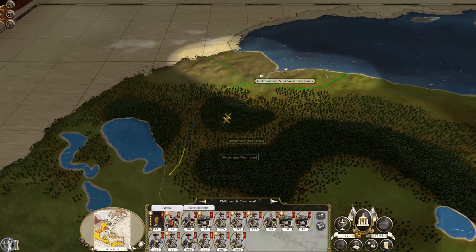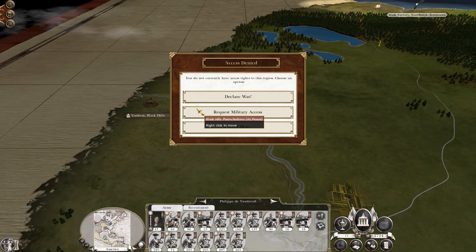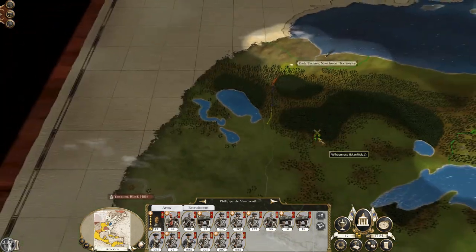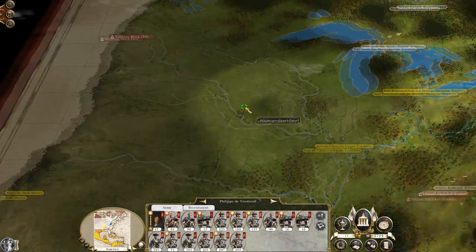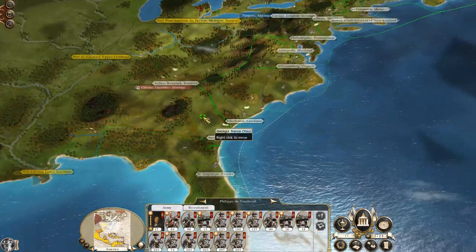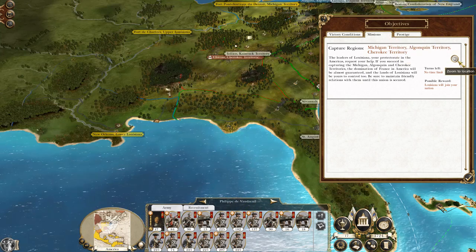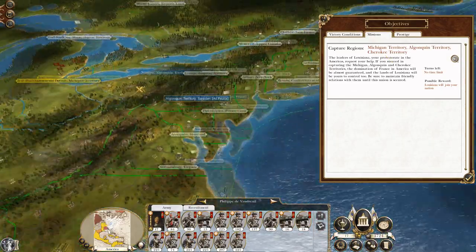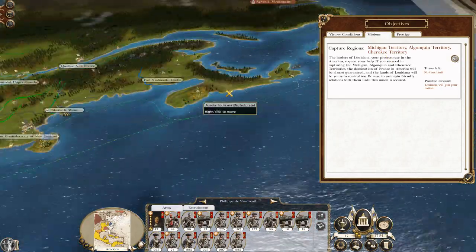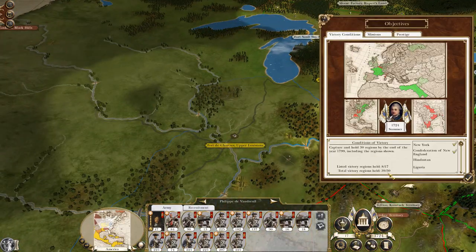The guys in the Black Hills absolutely spanked me last time, so I might actually not bother with them in this campaign — they might as well just be fine. I'm pretty sure I don't need them for my objectives. Louisiana will join my nation if I capture Cherokee territory, so I might end up getting all this back, which would be cool. So you know what — I might not fight them, because I'm pretty sure for my victory conditions I don't need them.